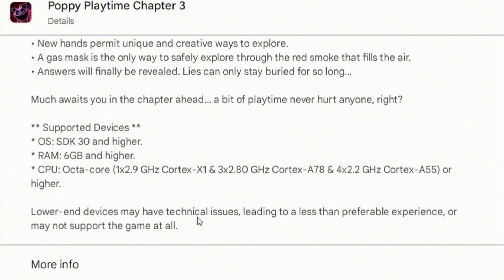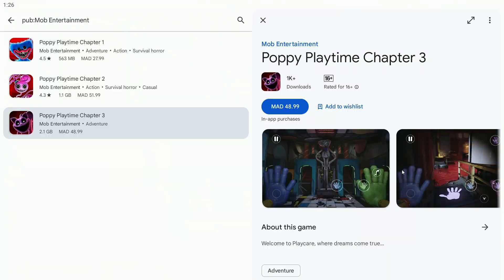For the CPU, the game needs a decent octa-core processor, like one with 1x2.9GHz Cortex-X1, 3x2.80GHz Cortex-A78, and 4x2.2GHz Cortex-A55, or a higher performance equivalent. If your device falls short on any of these requirements, it may cause issues with gameplay, crashing, or the game not running at all.